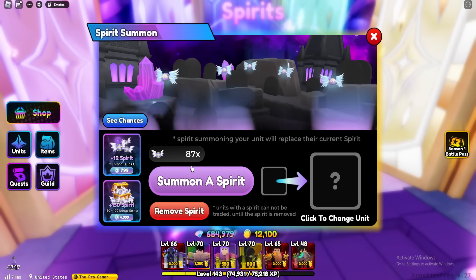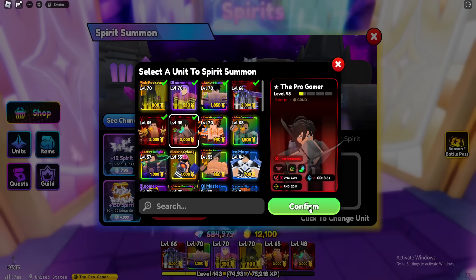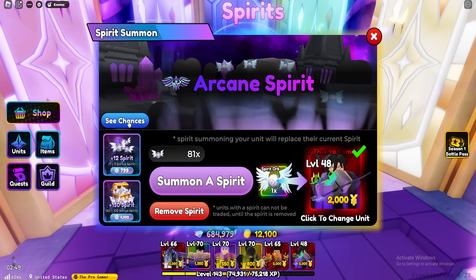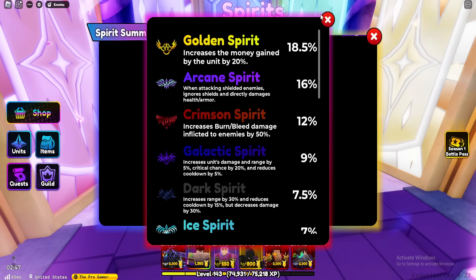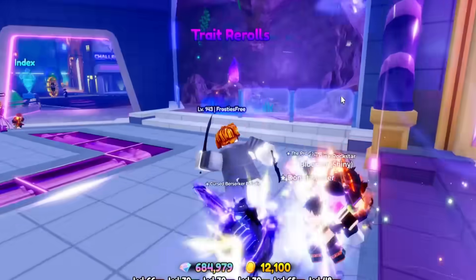Now what I want to do is change the spirit on this guy, because now we will not be using him on his own. Crystal, Galactic, Arcane — I think I want to go Arcane, but let me know in the comments what you guys think the best spirit is for him. The reason I like Arcane is because it deals damage directly, even if enemies have shields.